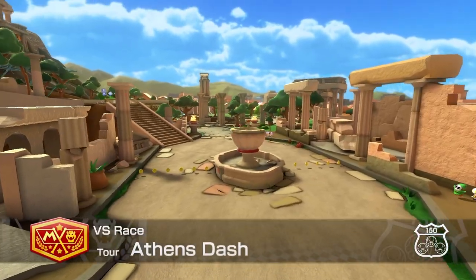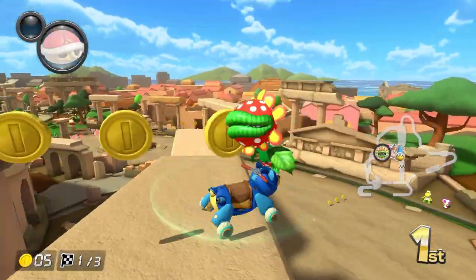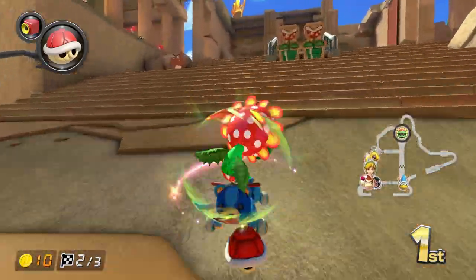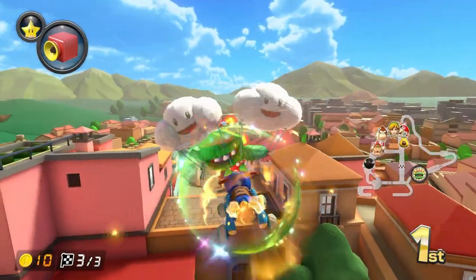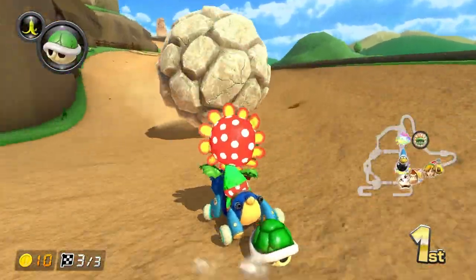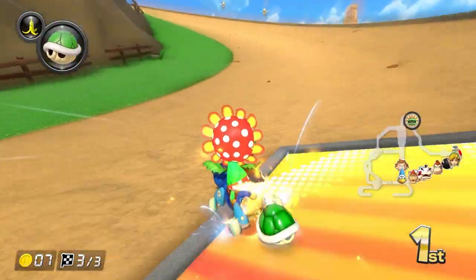In 6th, we have Tour Athens Dash. This track is based on Athens, Greece and features a lot of Greek ruins. On lap 1, you have the option to drive over the top of some ruins and later you go into a cave full of bats. Lap 2 has you going up a long flight of steps. Lap 3 has to be the best lap though, because you start by gliding into the city and later go through a twisty path where you have to dodge a bunch of falling rocks. You end up going up the flight of stairs again. Overall, this track is decent.